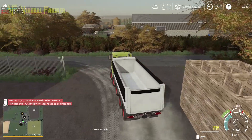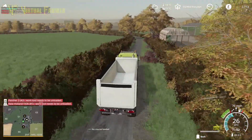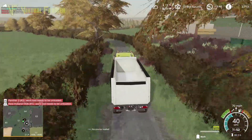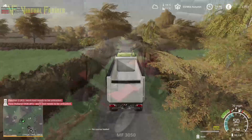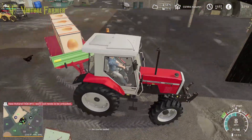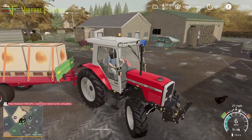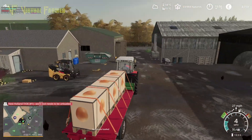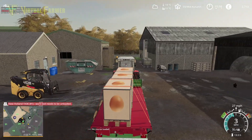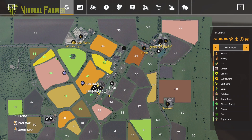It's unfortunate that we couldn't buy the truck but I don't think we'll end up with the money to do that. Let's get back and get the Panther and the New Holland emptied again — we're going to be selling more corn and beginning to get into profit. Both harvesters are now being emptied. Taking the Massey to the sell point, though there's not really enough height there for it to work.